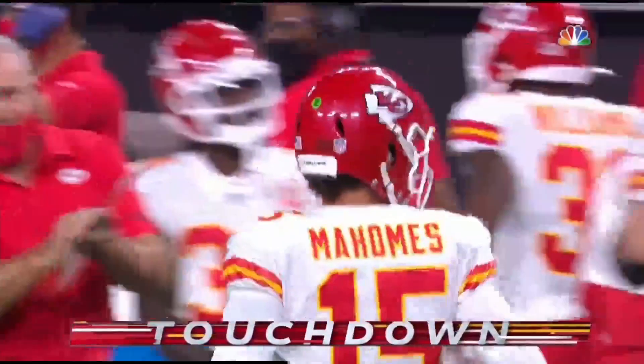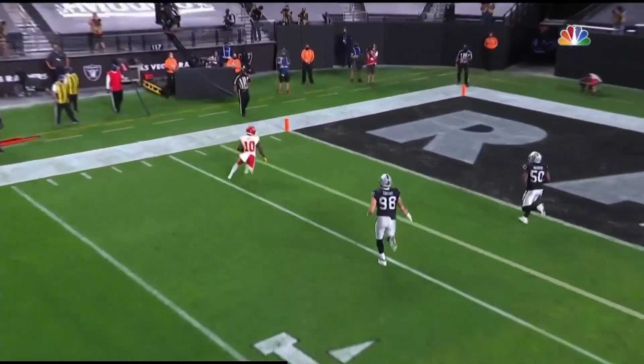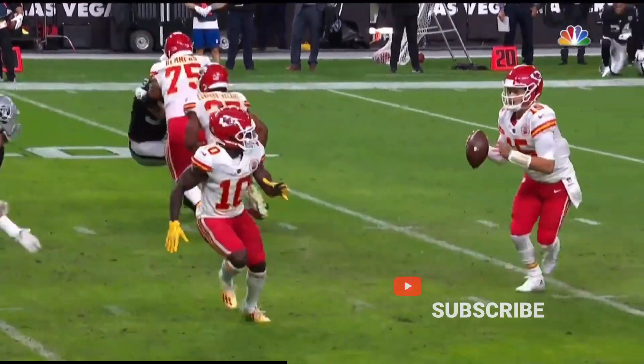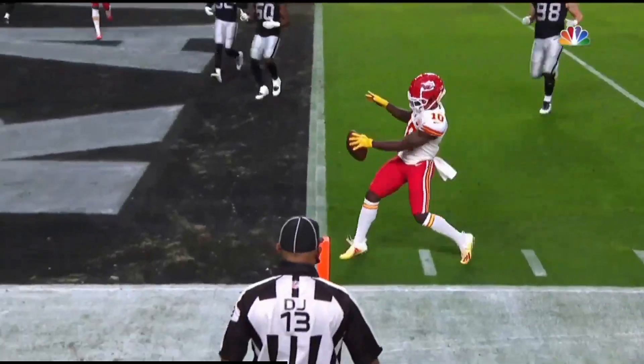Tyreek Hill on that drive — the offense that the Kansas City Chiefs have, they're gonna always create emotion, a lot of shifts, and it's something you just have to game plan and be very specific on. And the Raiders looked a little lost on that.